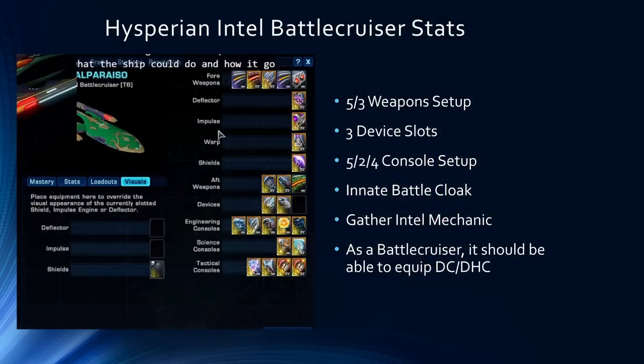Moving on to the stats, this is an Intel Battle Cruiser with a 5/3 weapon setup, three device slots, five engineering consoles, two science, and four tactical. Being an Intel ship, it has an innate cloak — in this case a Battle Cloak, which is a nice upgrade versus what you traditionally see. It also has the Gather Intel mechanic, and being a Battle Cruiser it can equip dual cannons and dual heavy cannons.